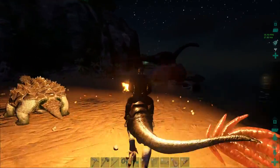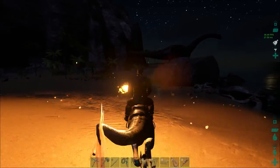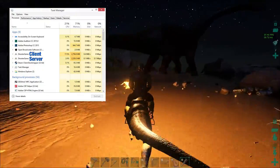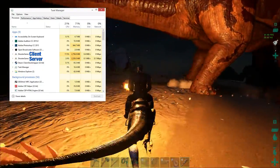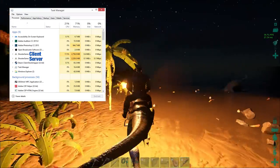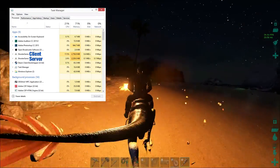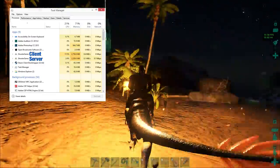Thus far, and I'm including some screenshots right about now, my testing indicates they were not kidding. Now one of these is the server and one of these is the client. The one that has higher CPU usage, that's the client. The one that has lower CPU usage, that's the server.